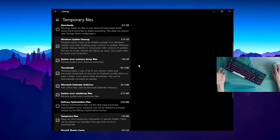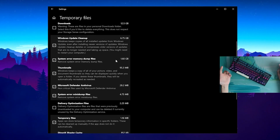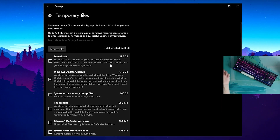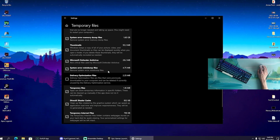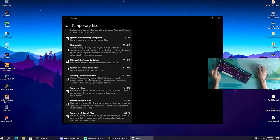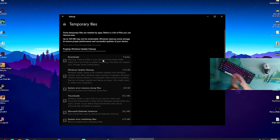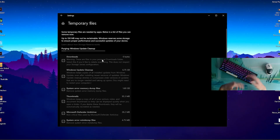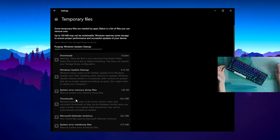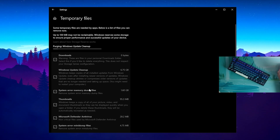These system error files can cause input delay and more. They were up to 1.6 gigabytes on my PC. You can also clean your Downloads folder here, which in my case would free up 21 gigabytes of storage. Select everything including delivery optimization files and click Remove Files. Windows will automatically clean itself, deleting those system error files, which is super beneficial to improve overall system performance.